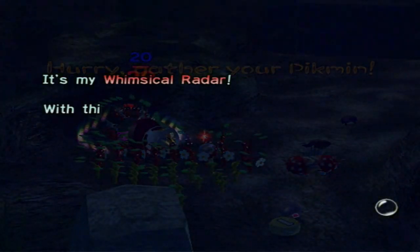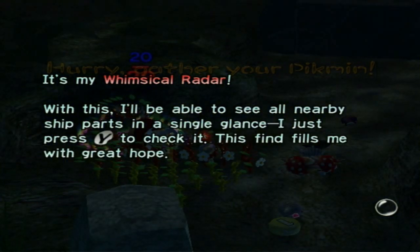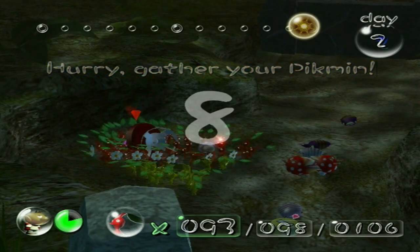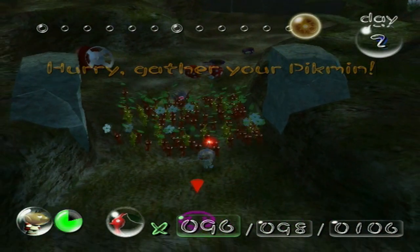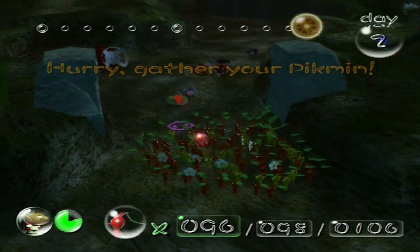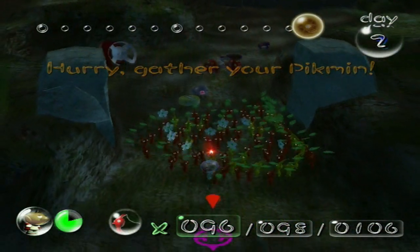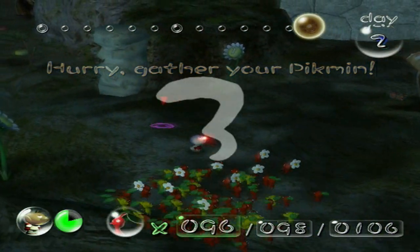It's my Whimsical Radar! With this, I'll be able to see all the nearby ship parts in a single glance. Just press Y to check it. This find still fills me with great hope. Now that that's sitting off the shelf, it should be safe to pick up — and seeing as how all the Sheargrubs and the Bulborbs have been taken care of, we don't have to worry about them messing with us when we come back for that ship part in the future.